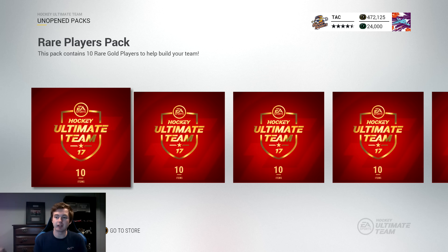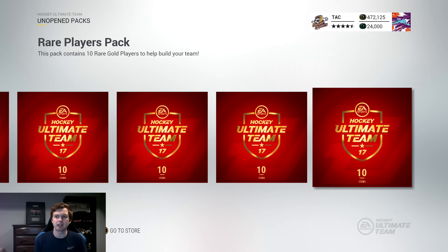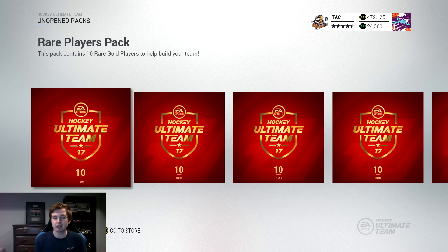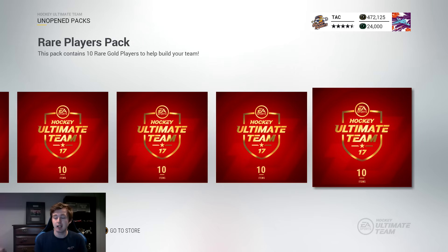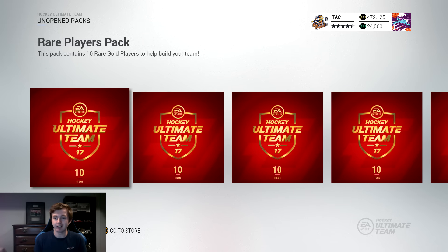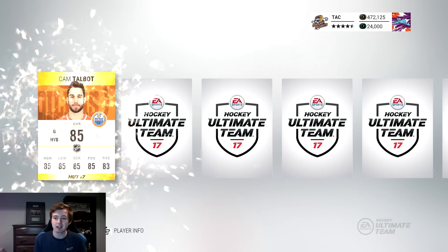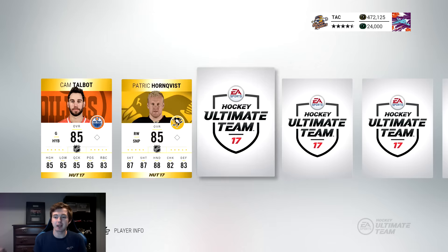I don't want to spend all my coins here on the first week of Movembers — probably going to do a pack opening every single week. There's also some really good Movembers like Malkin, Giroux, Holtby, Burns. I think people have been having a lot better luck with these packs. There's Team of the Week Crosby in packs too. Last time we did a pack opening we had pretty good luck, though unfortunately we had to give away the best pull in Stamkos.